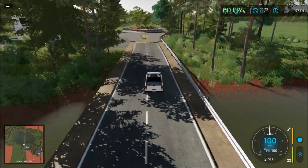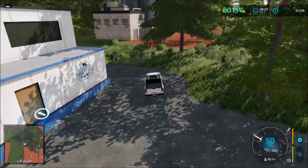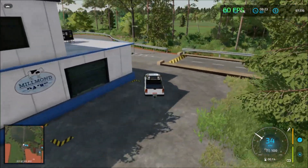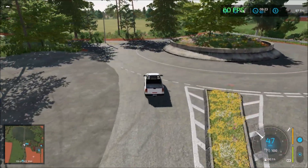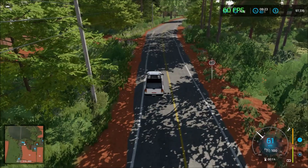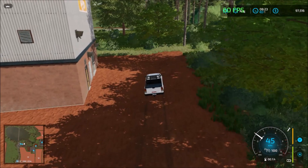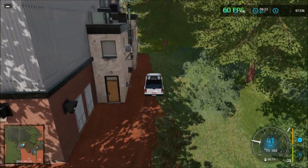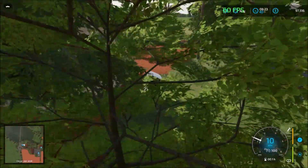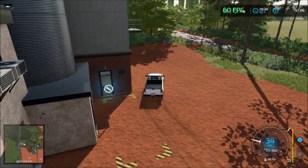Down here we have the milk factory. Then we follow the road to visit all the sell points. The next one is the cereal factory, and everything is at the front there — those are the sell points at the cereal factory.